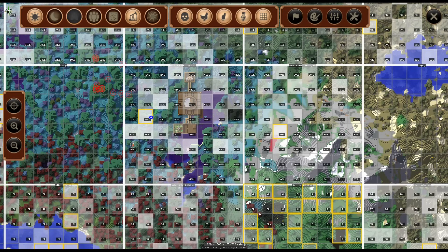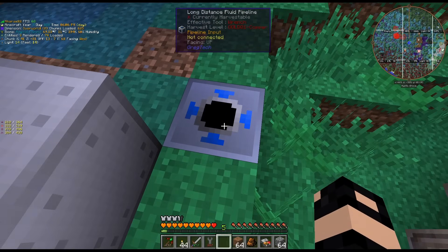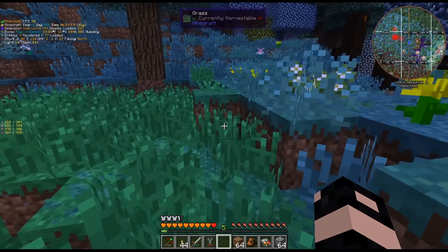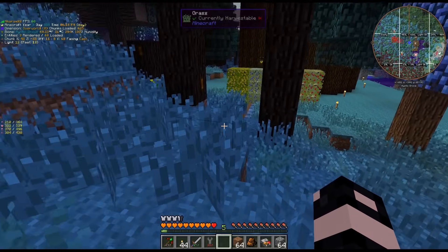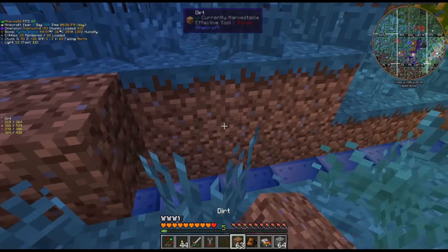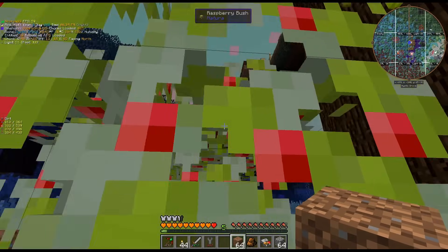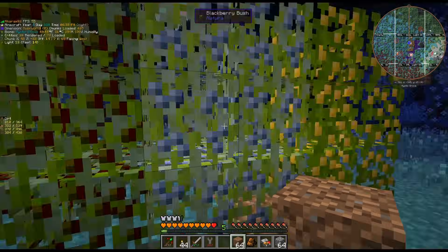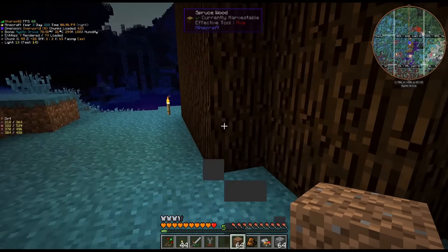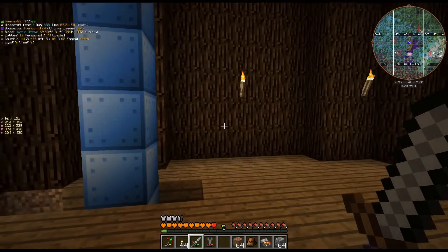That's actually going to be on the side of a mountain, which could look kind of cool. I've gone ahead — you can see here's the pipeline input. I've run it all the way underneath, and the entrance is right here. I've just run it all the way and we'll cover this up. I don't really need these berries here anymore; I ended up not really using them that much.